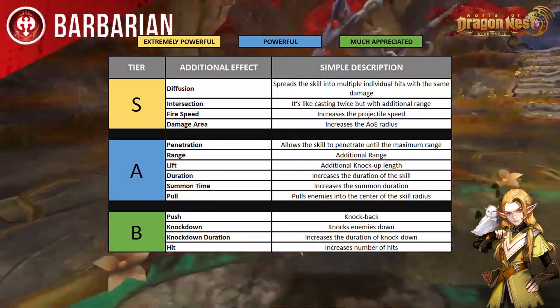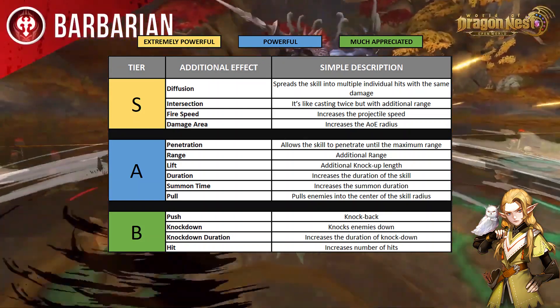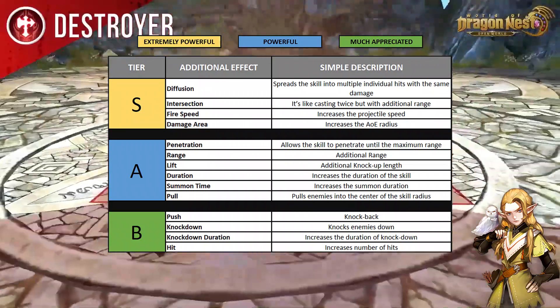Most of the effects here are self-explanatory like range and knockdown. However, I do want to point out a couple of effects that might sound confusing — mainly diffusion, intersection, fire speed, and damage area.